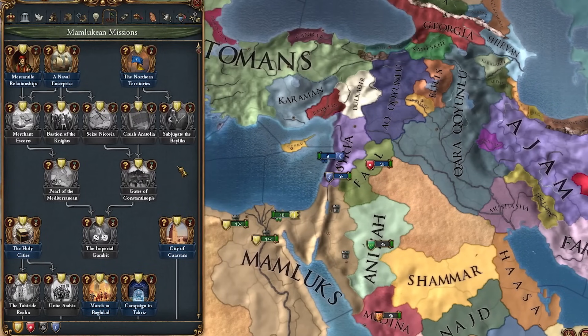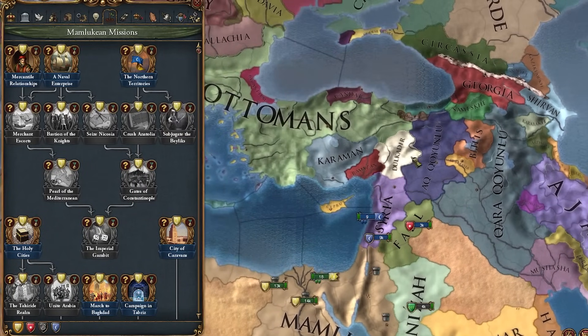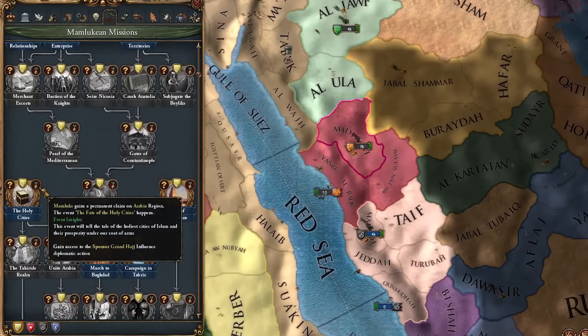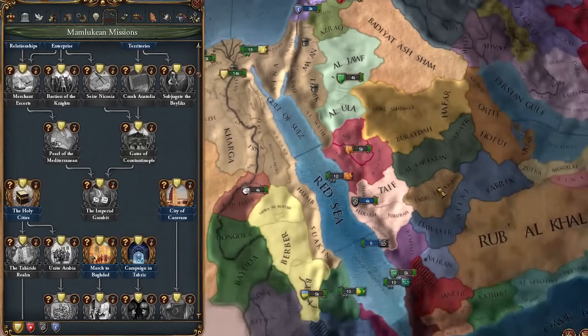Right now we're going to focus on missions like Northern Territories, where we have to have at least an admin advisor, one stab, or focus on admin, and Syria needs to be loyal. Then we get a bunch of permanent claims on Anatolia. If we diplo-vassalize Medina, the Fate of the Holy Cities event happens where those two merge into one, and we get a bunch of permanent claims on Arabia.